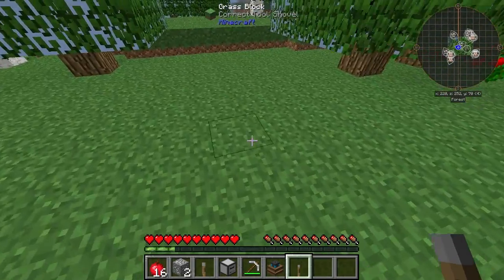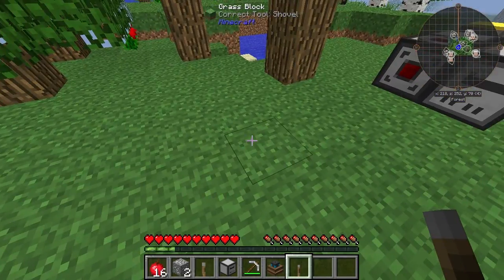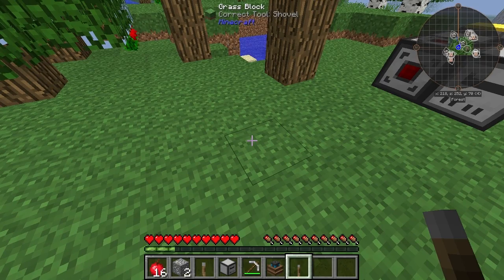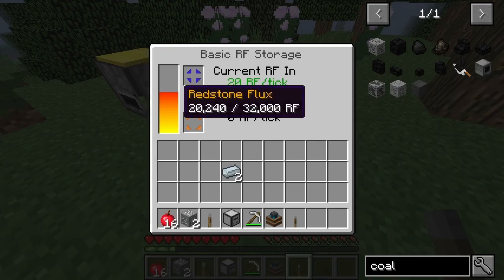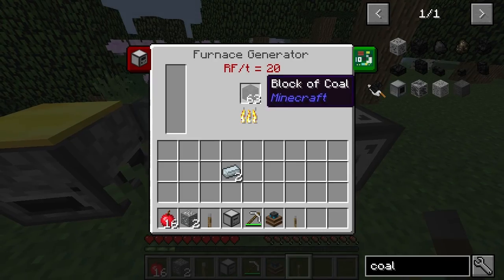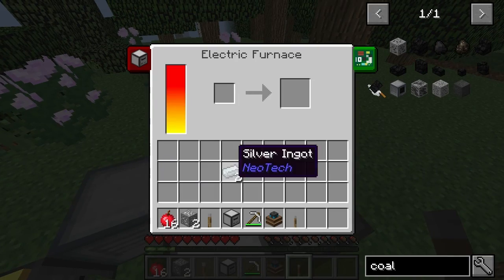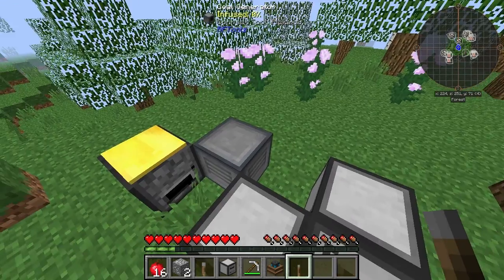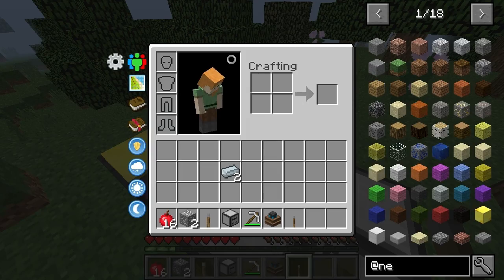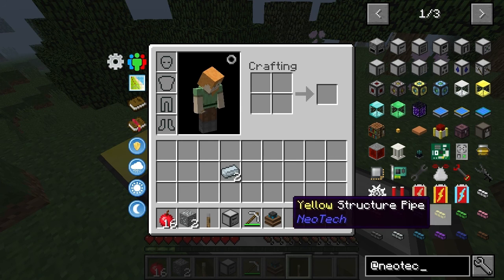I guess the reason why an engine doesn't work straight on it is because there's no... This is what I understand — you can put an engine on a pump or a quarry and it will work. But I guess we'll still need... Let's go back to Neotech and see what else I can do with it. What are these pumps for?